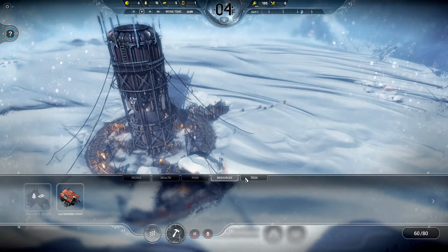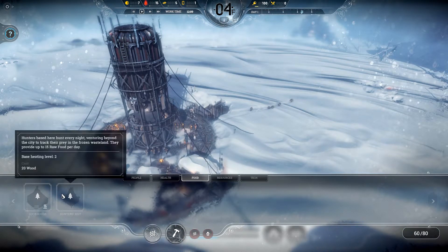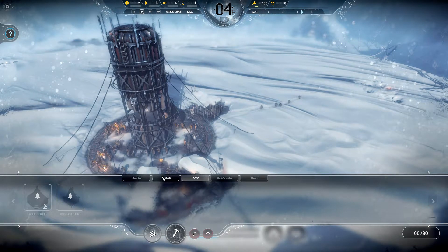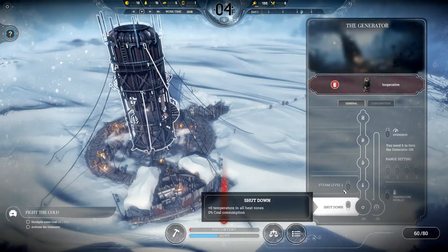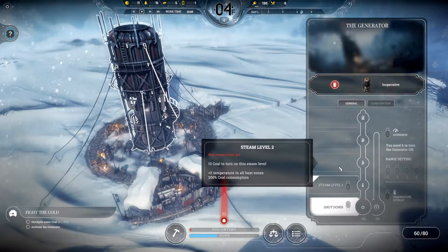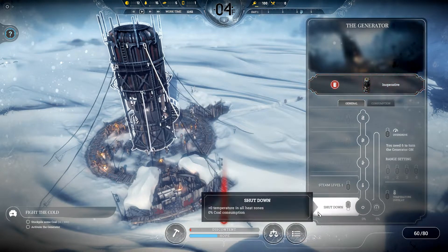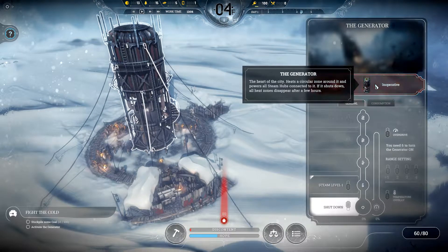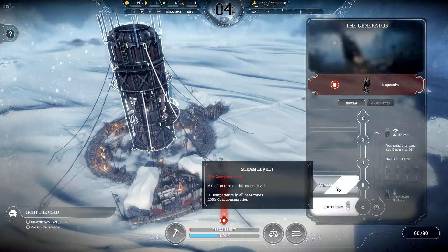Where do we get the food? Hunter's base tier needs base heating level two. How do we do that? We need 12 coal to turn on steam level two. Why would I ever turn it off? I don't think that would be the right move considering we're all freezing to death. I guess we don't have enough coal right now.